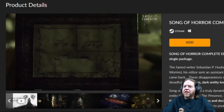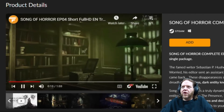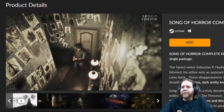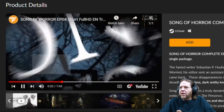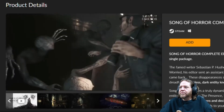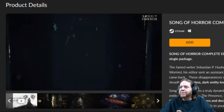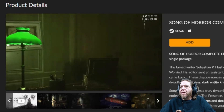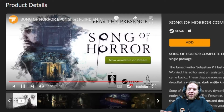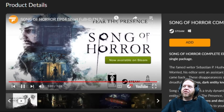Song of Horror — this one is in one of the other bundles as well, and it's theoretically worth quite a bit of money. It's a survival horror game with very nice graphics. It looks like one of those adventure games where you interact at the right moment. They say it's worth 40 bucks.